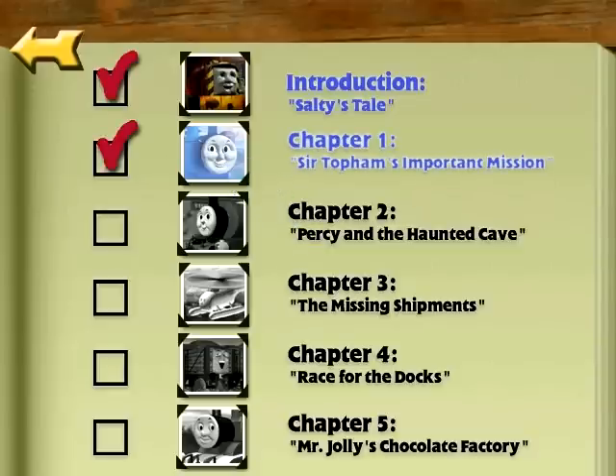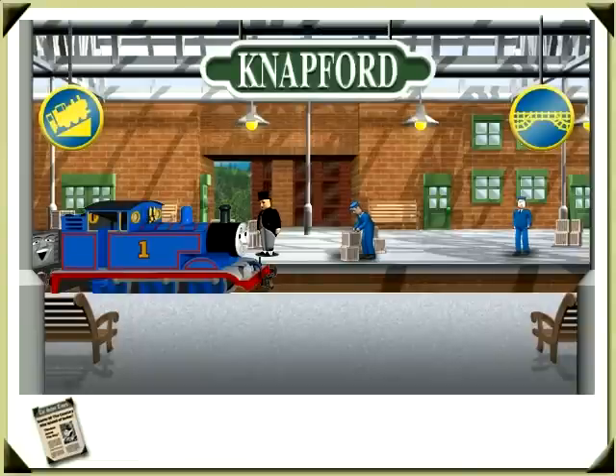Sir Topham Hatt's torn missing. Thomas, here you are at last, said Sir Topham Hatt. The big storm has caused delays all over the island, and the cargo for Mr. Jolly's Chocolate Factory is lost. Those crates are the very ones the workers need to make the chocolate. Please go to Mr. Jolly's Chocolate Factory at once and find out what help is needed. Let's go to the Napford Switching Garden.